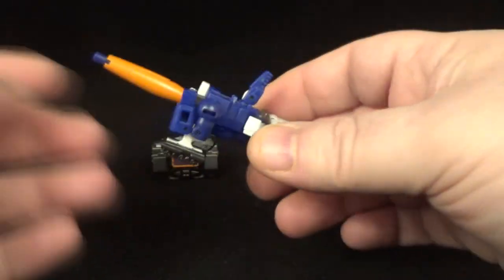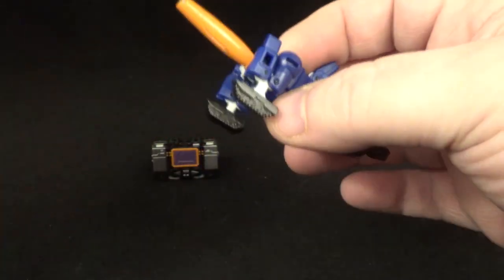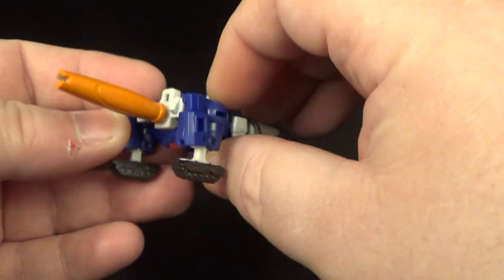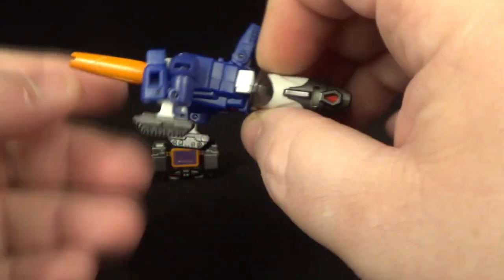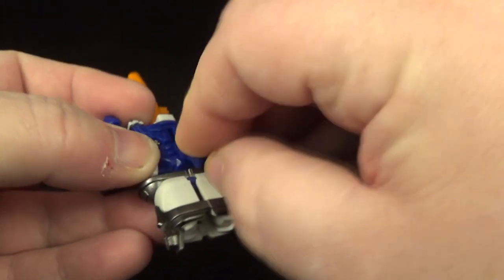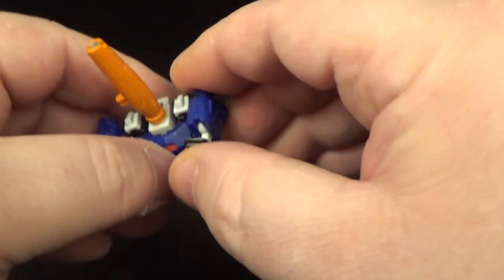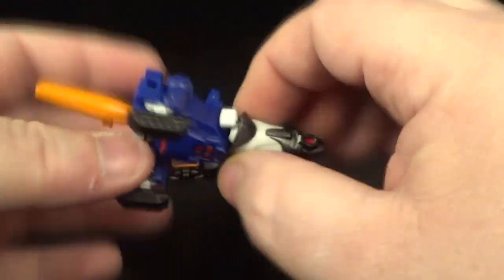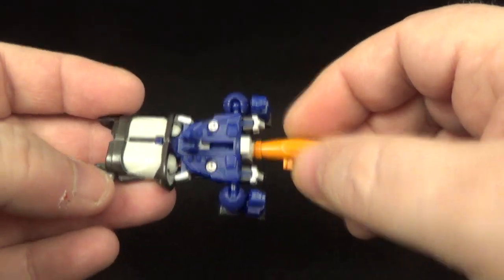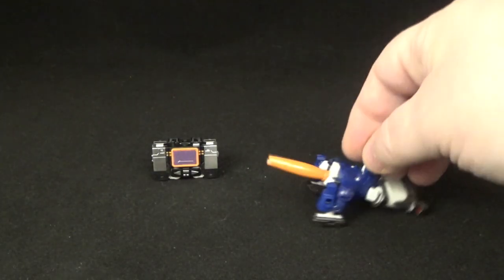Let's take a look at Galvatron. I think this is probably the perfect size for the new Haslab Unicron coming out, and you can use it for the Zeta or Studio Series — whatever you want to call them. He does come with a little plug you can take out for safety reasons. Nice little gun mode, nice orange paint for the barrel, some gun metal paint right there and right here as well, then a little red paint. This can go back like that, and the arms move outwards as well.